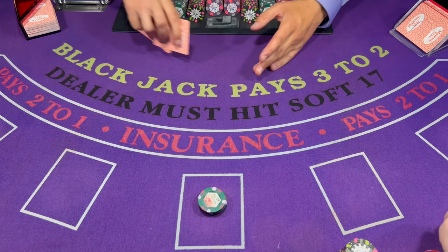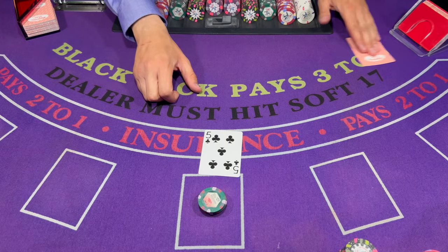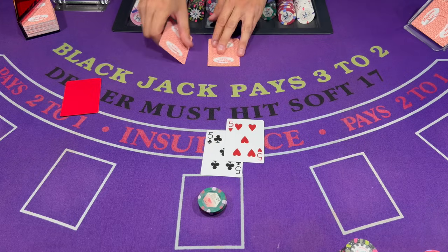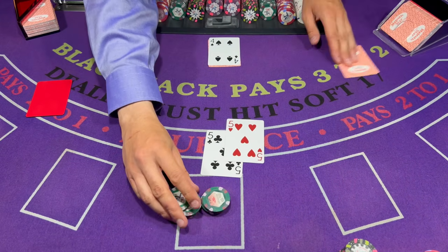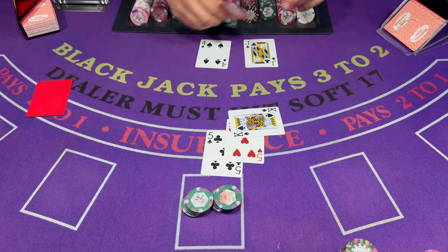Okay, let's keep it at $100 on the next hand here. Last hand. A couple fives here — it's gonna be a decent sized double, $200. Oh bad. Okay, it's looking good. 21.